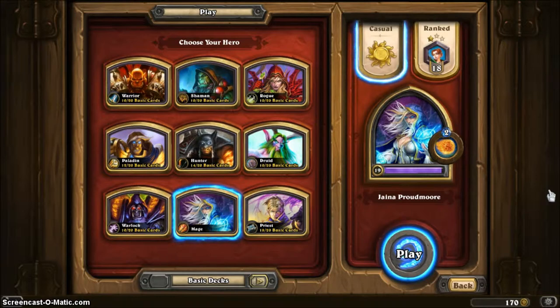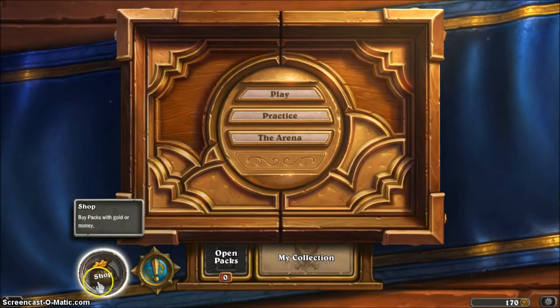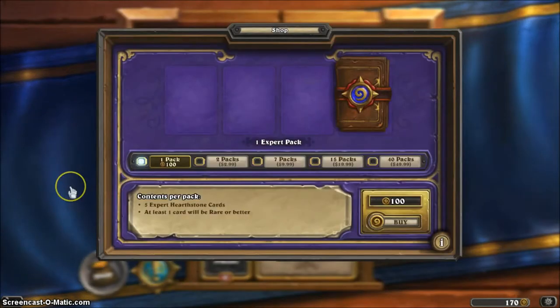I'm going to go to a casual game. You unlock a character by defeating a deck with that character, so if you go up against anyone using a Rogue deck or a Druid deck in either casual play or ranked, you'll unlock that deck. The shop is where you buy your packs — each pack is 100 gold, and you can buy two packs for $2.99 with real money.